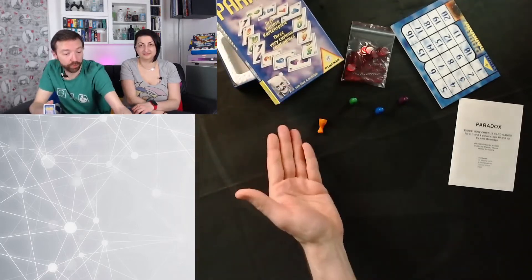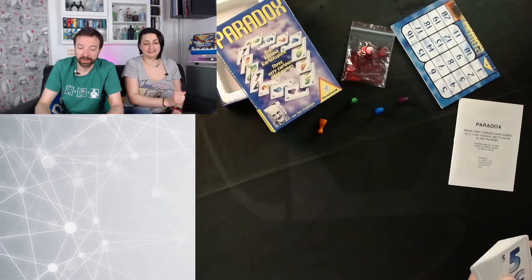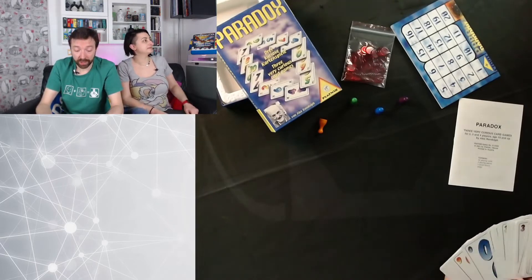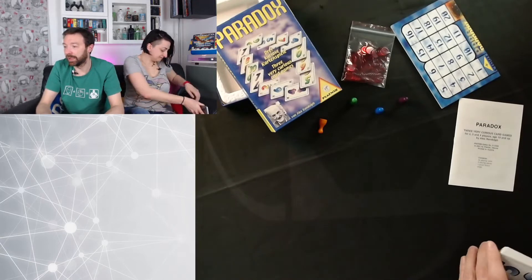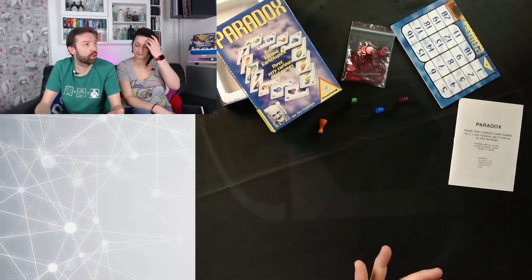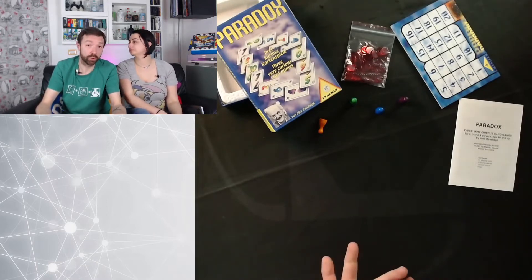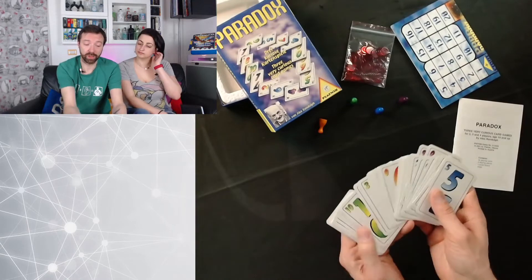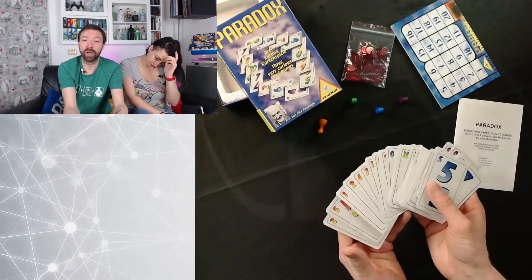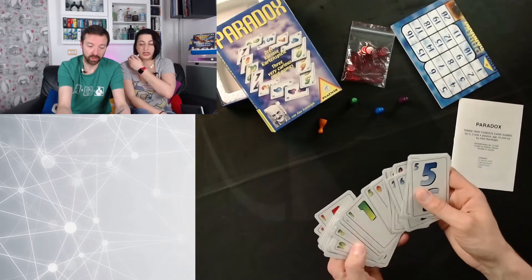C'è pure la foto di Randolph in copertina — non solo il nome, ma anche la foto di Randolph in copertina. Ma veniamo ai tre giochi. Il primo gioco è una sorta di briscola con i fantasmi, perché in pratica si gioca in due giocatori. Le carte sono di quattro colori e vanno da zero a dieci, quindi undici carte per colore.